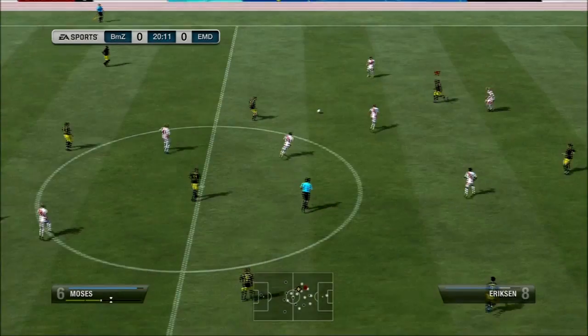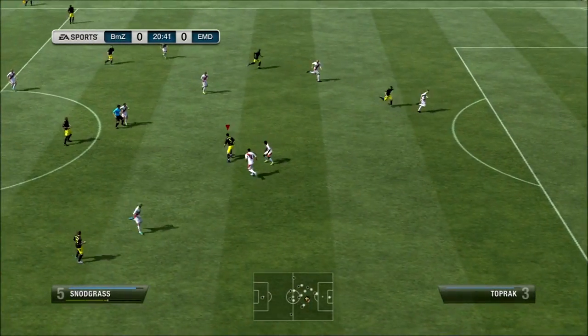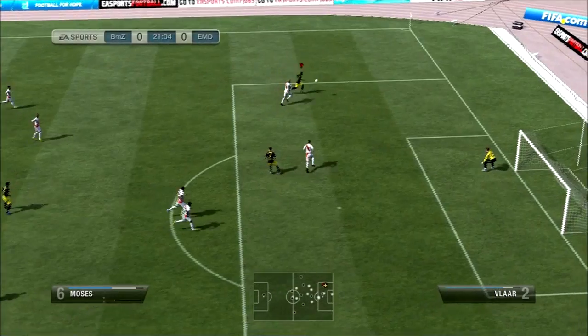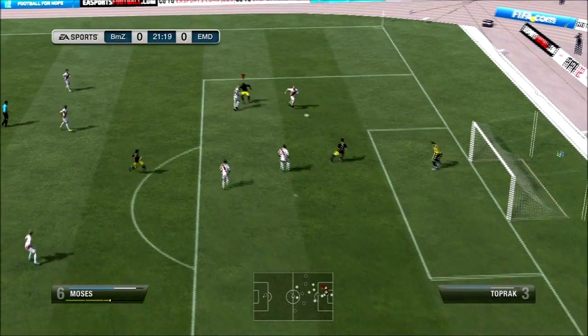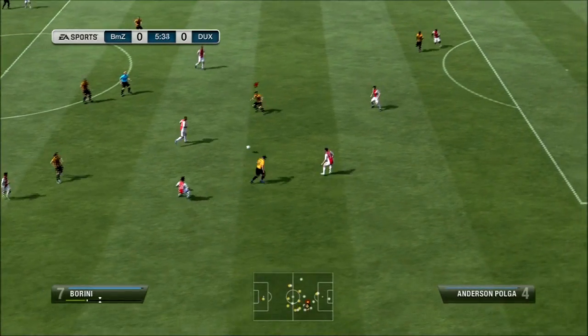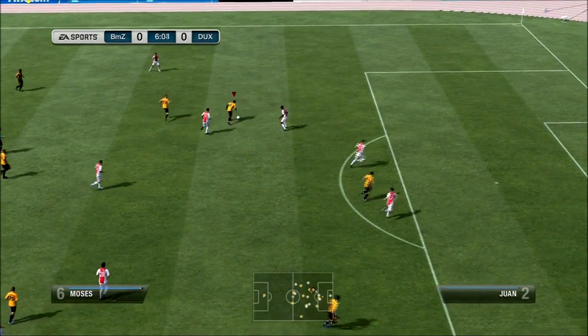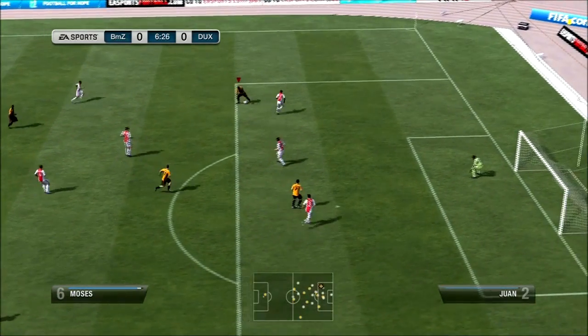What I noticed about this guy was that his positioning and run-making was very good because of his high/low work rates. He does make a lot of runs forward and doesn't really get back to help the defense, but that doesn't really matter if you're playing him at left wing, because usually you have a lot of players behind him covering defense. Like it says on the card, pace and dribbling are his two best attributes.